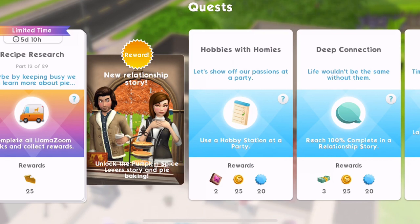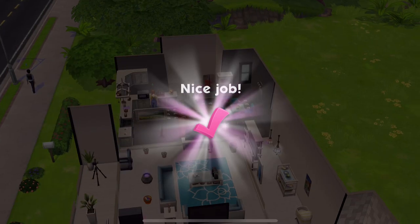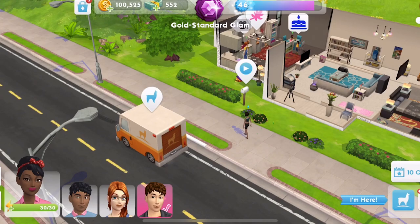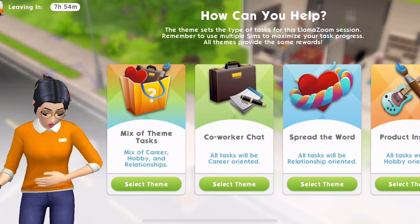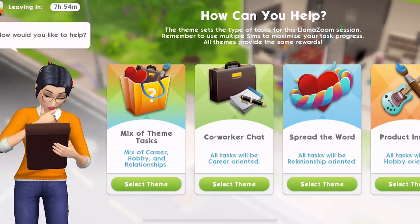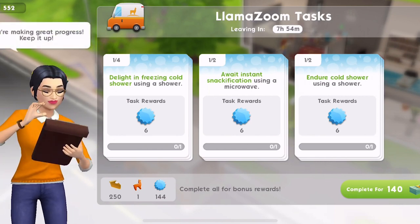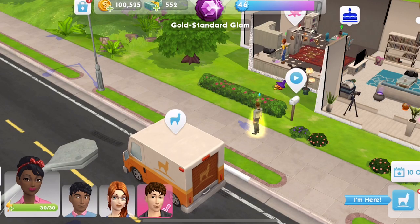Part twelve: complete all llama zooms. The dreaded llama zooms — and I haven't started them either. To complete the llama zooms, you can click on the little llama or come out to the front where the llama zoom van is. I think the best one to do is the spread the word — the relationship one. I'm going to work through the llama zooms and end this video here. We'll complete the second part of Harvest Fest in the next video, otherwise this video will go on far too long.